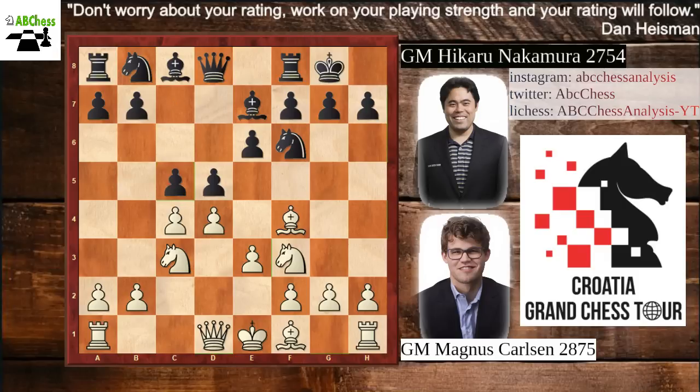We have bishop to f4, and then Hikaru castles. After that e3, and then c5 — Hikaru chooses to play the sharp line with the c5 move. Instead, he could also play knight to e7 to support the pawn on c5, or he could play b6 to organize the bishop on b7 and then prepare c5. But he immediately plays c5. After d captures c5, bishop recaptures on c5, and then a3 — the pawn on a3 wants to control b4, because it would be uncomfortable for white if black moves the bishop to b4.